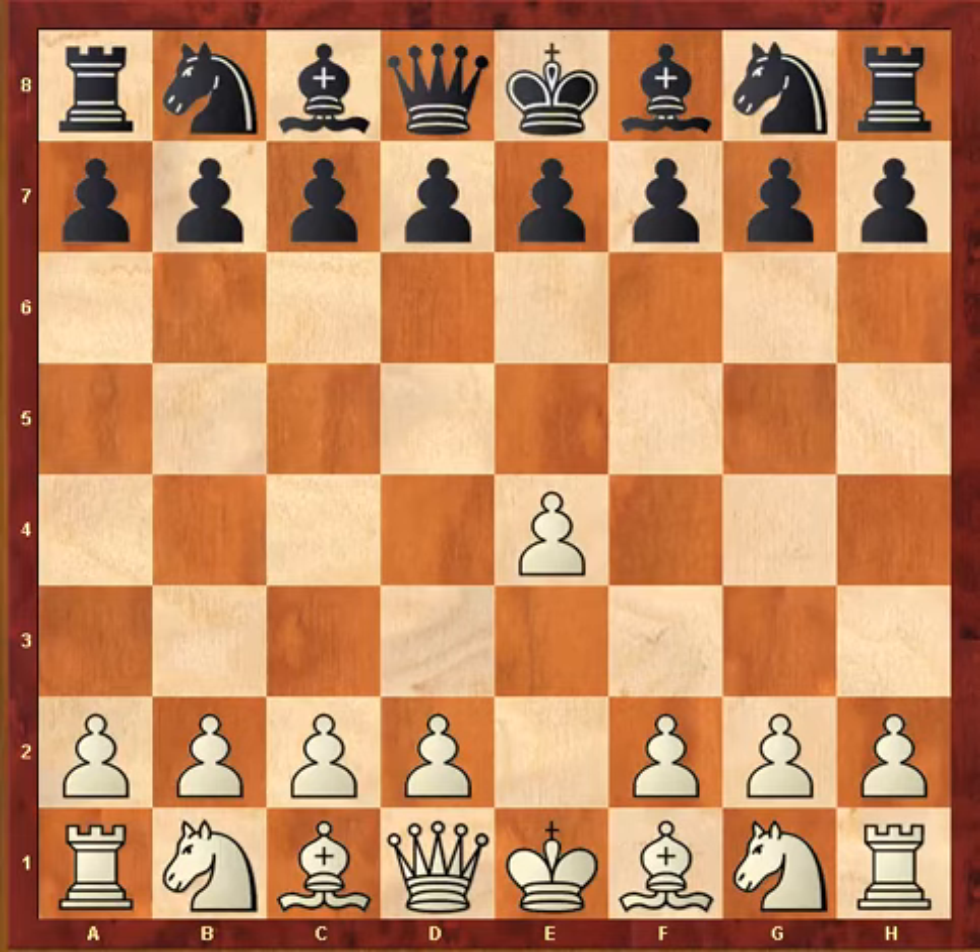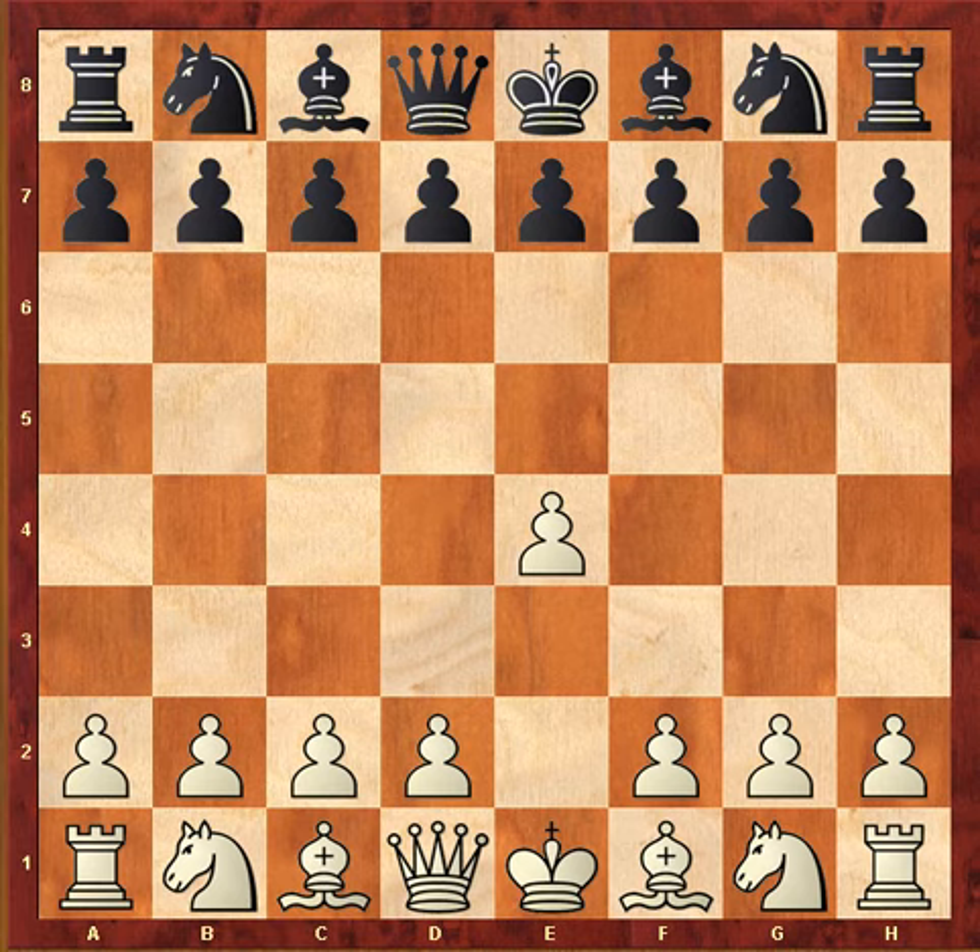Hi everyone. This game is a Latvian Counter Gambit game between the young Bobby Fischer, who was 11 or 12 years old — I'm not sure, it depends on what month of the year it was. This is from the USA Championship in 1955, and he's playing with the white pieces against a player named Victor Pupols. The game started with e4 e5, and Fischer had the white pieces.